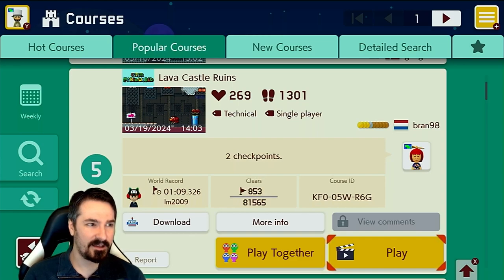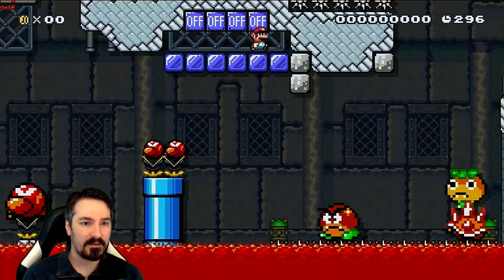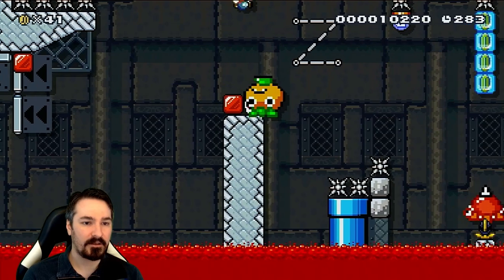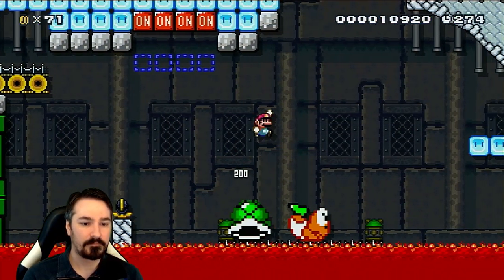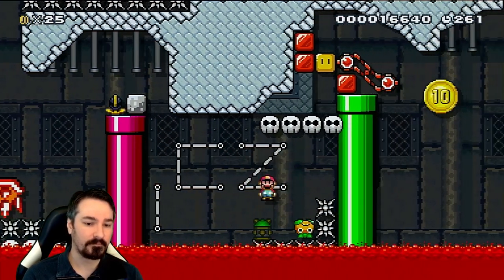Moving on to number three — even though it's five. This is Lava Castle Ruins by Brand98, a two checkpoint level with a little bit over 1% clear rate. I believe that's what the last level was at too. Brand98 makes some really good levels, so this should be fun. So far it's pretty straightforward. I think there's a lot of switches on the ceiling — there may be one too many or two too many. I don't know why you'd want to jump that far back. We got the checkpoint. That just kind of flowed magnificently.